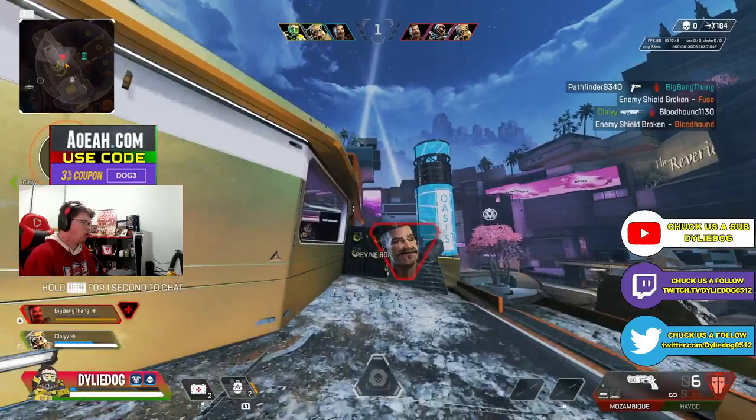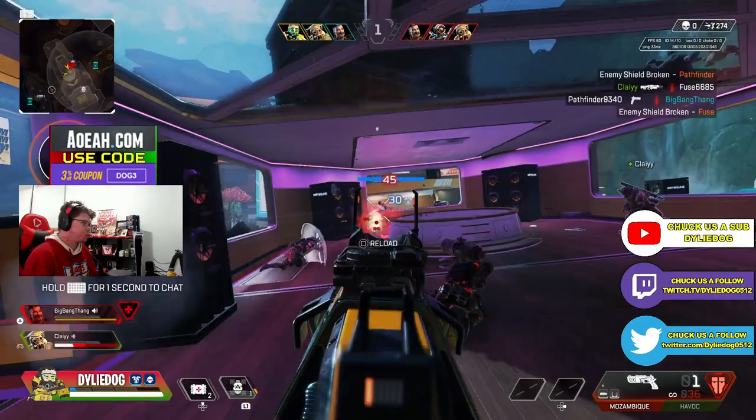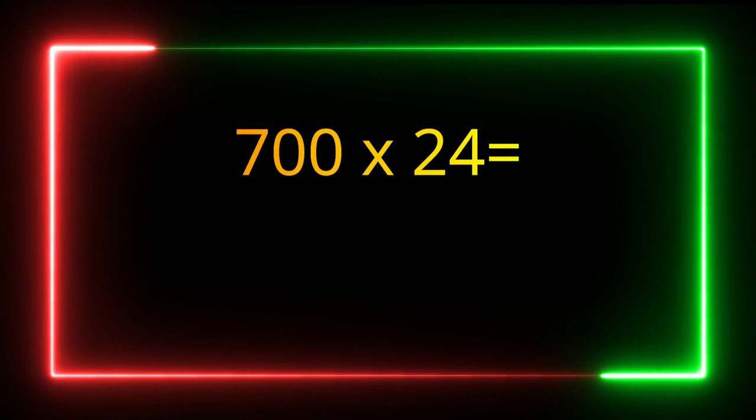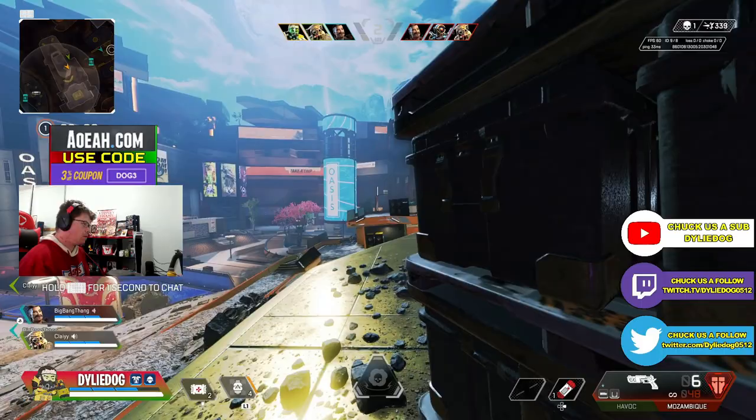Now if you don't know, when purchasing an heirloom in an Apex Collection event, it will cost you 16,800 Apex Coins. This is because all event packs cost 700 Apex Coins, and times that by 24, this equates to 16,800.